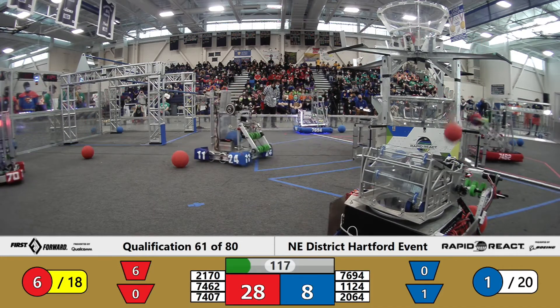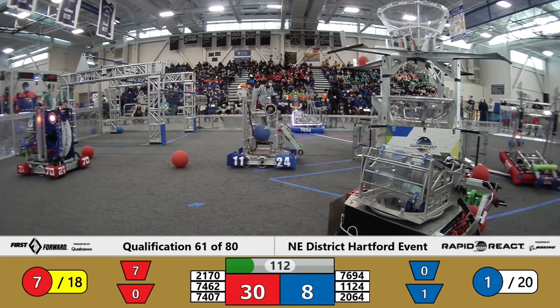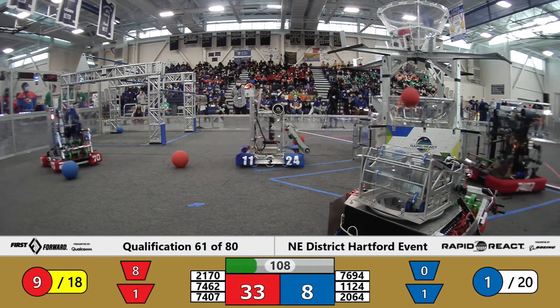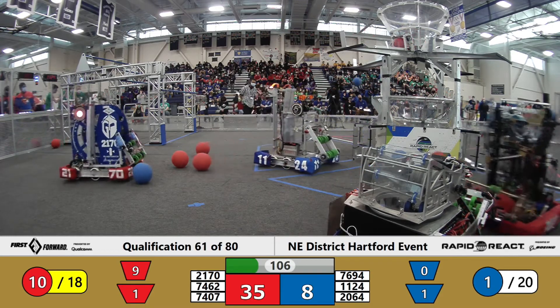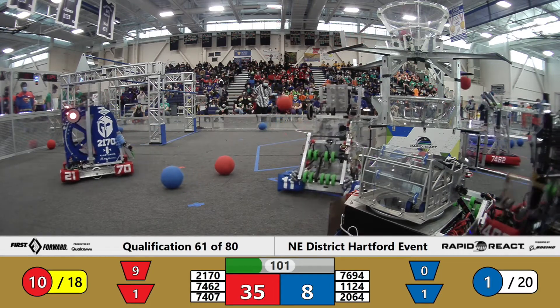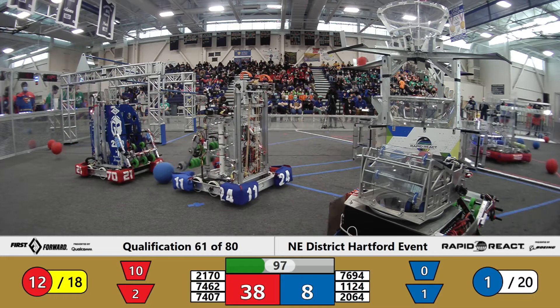So you're going to watch teams shooting here — upper hub worth two, lower hub worth one — trying to gain an advantage with their scores. Currently, the red alliance has an advantage of 33 to 8. The teams out there include 7462, Disruptive Technologies for the red alliance, scoring into the lower hub.